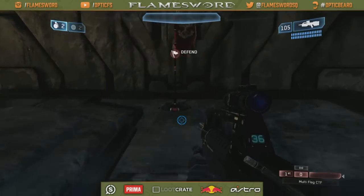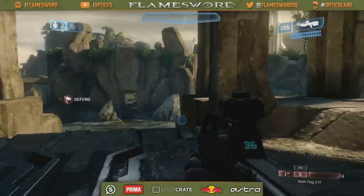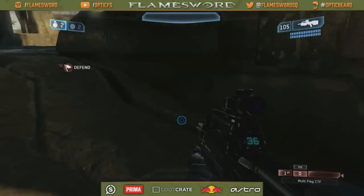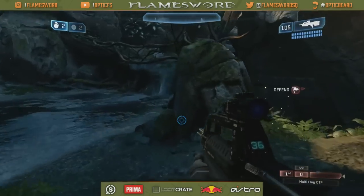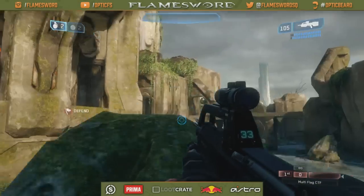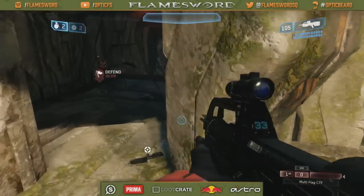Starting immediately, this is where the flag spawns — so this is red flag. Over here we have a red BR. This area is rock ramp. These two are going to be called our back rocks. This rock right here is going to be called BR rock because it's easy to jump to the BR from here.